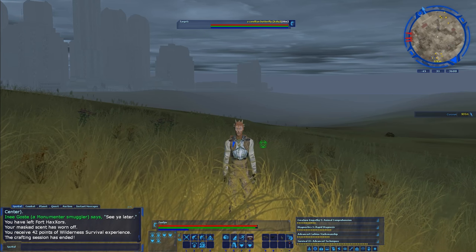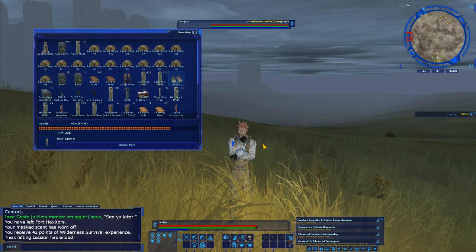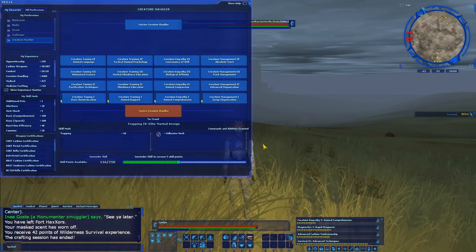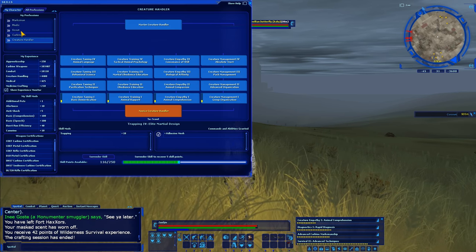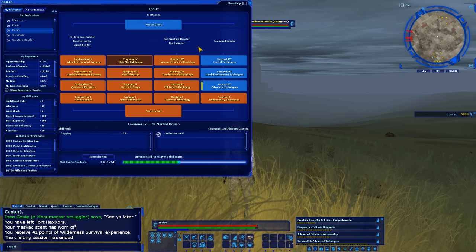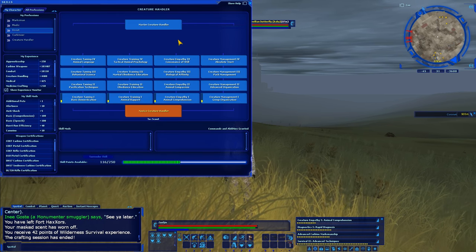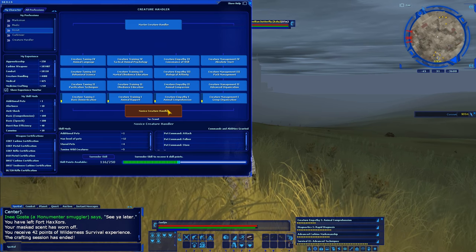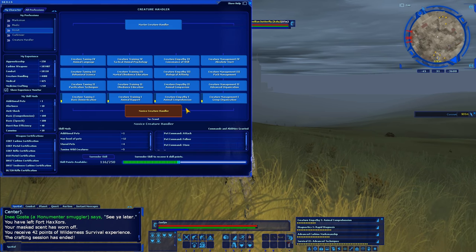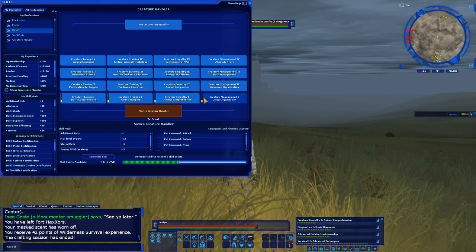There are a few ways that you can get creature handler experience. The first thing you have to do is get enough scout experience on the first and third row in order to get to creature handler. Then you have to get a lot of scout experience to actually get the minimum novice creature handler ability, and then you can start moving into here and getting creature handler experience.